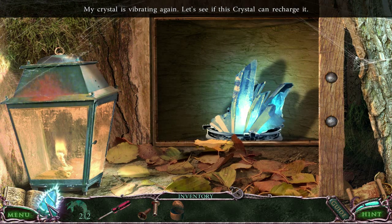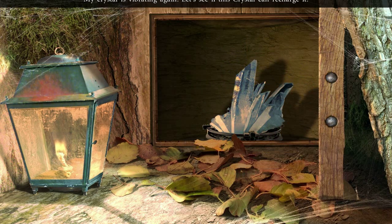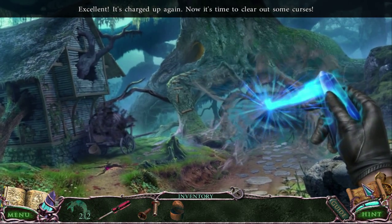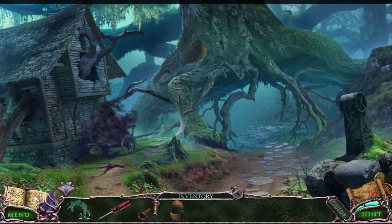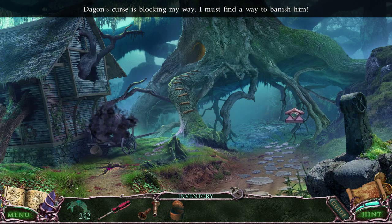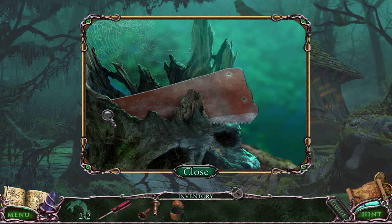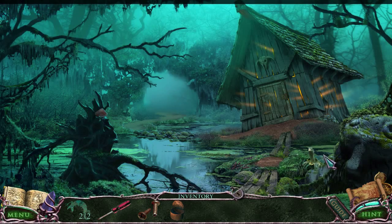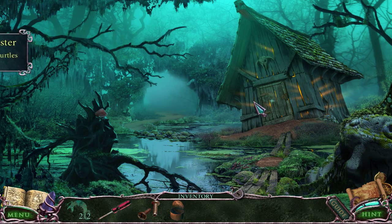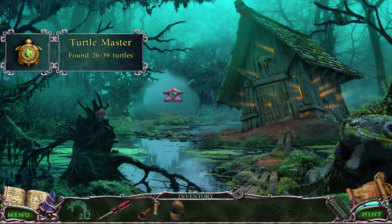That gives me another crystal! We needed to find three crystals all together, and this is number two. Why didn't I use my crystal to destroy that thing? I wanted to destroy it! That is a saw blade — we need a handle. I'm guessing that's what I'm going to be screwing on. Let's just keep going.